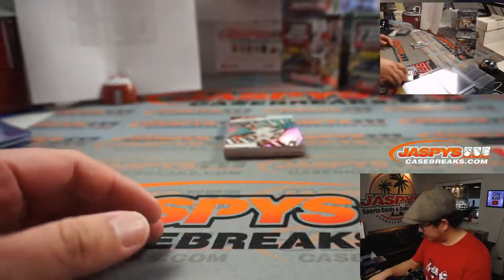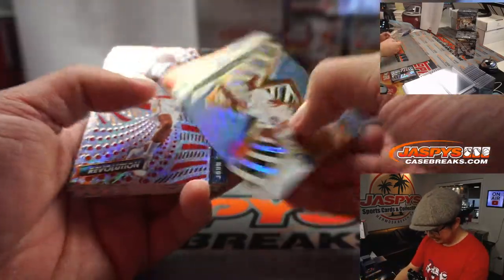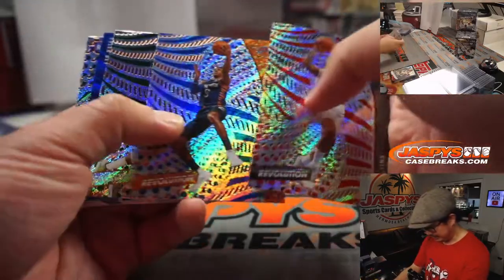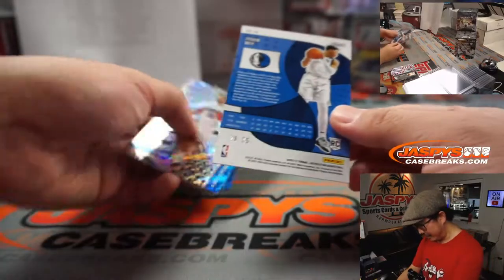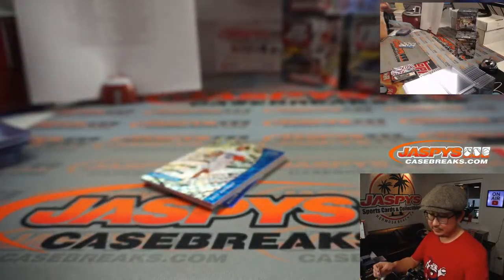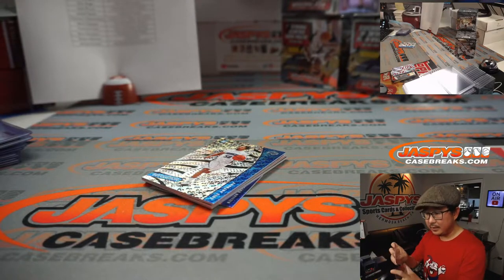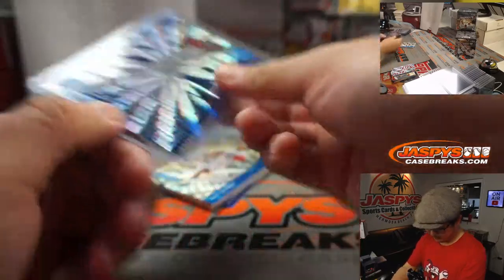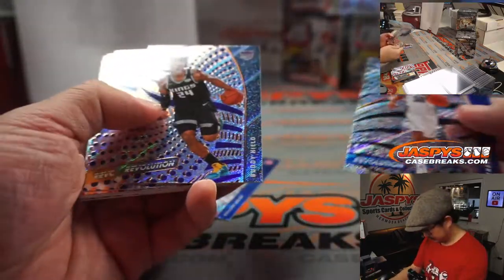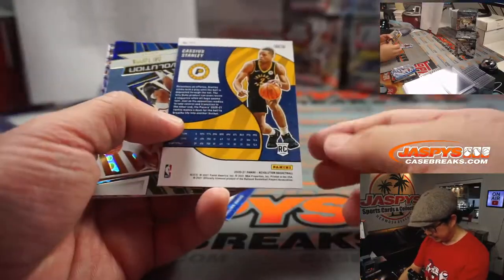Kevin Durant. Greg Anthony's gonna open up Panini basketball cards on NBA Network — that's what we're doing! There's Tyler Herro to 75, for Dallas — that'll be for Rob. Cassius Stanley, Fractal. Chris Middleton, Fractal. And we got Killian Hayes right here.